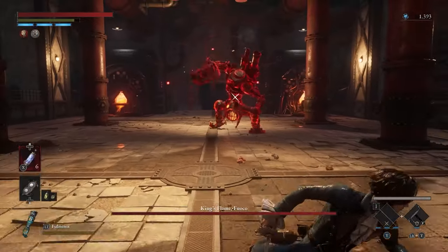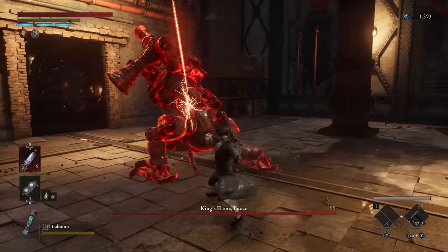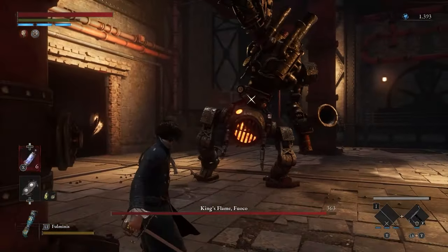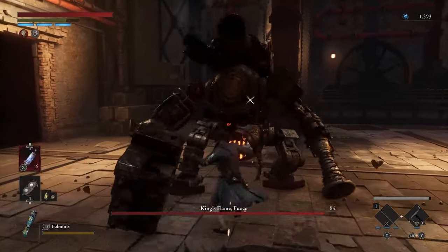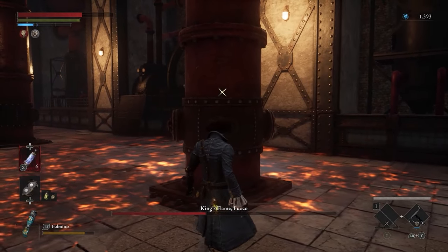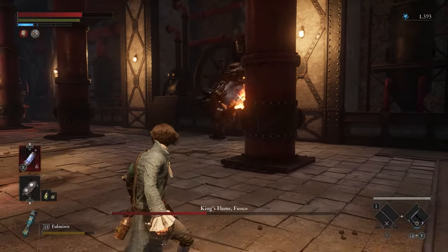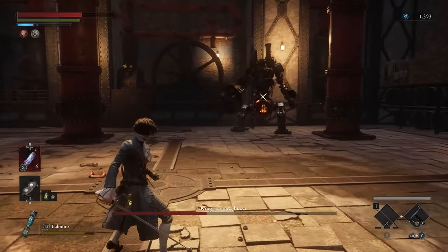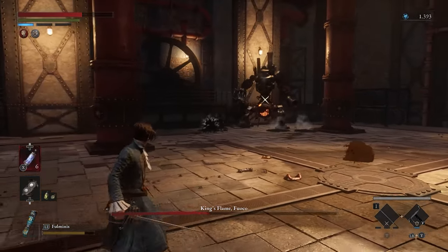Number 10: King's Flame Fuoco. You gotta beat this thing to free a Stargazer. He's just a classic fire enemy — learning the attack patterns is easy, and dodging makes this fight very easy. Evade the fire he spreads around. You can literally hide behind the pipes, which I didn't know in my first playthrough, but it's easier than running far away.